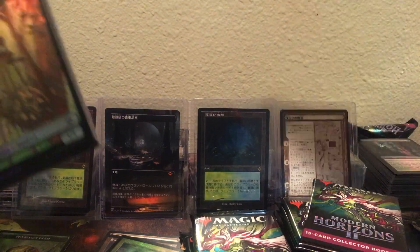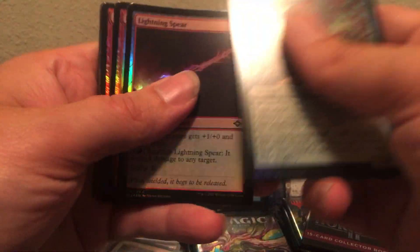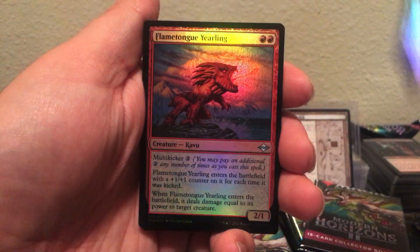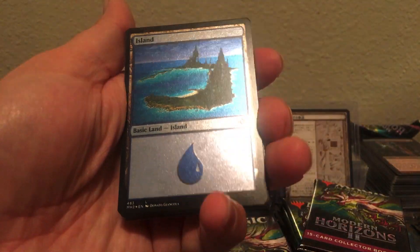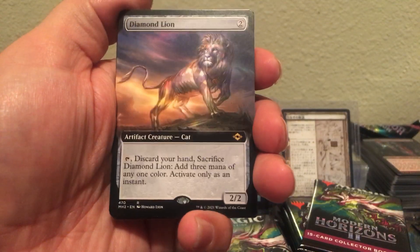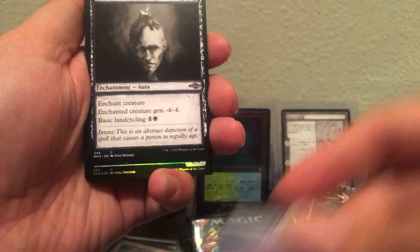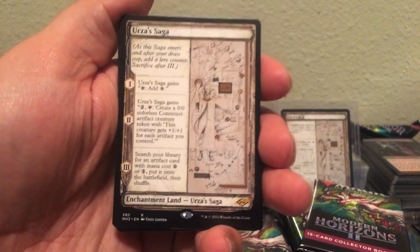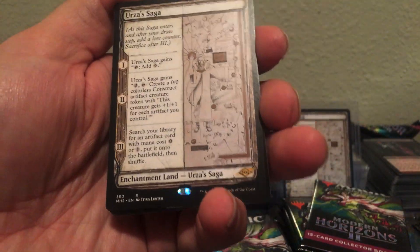Alright, we don't care about the commons. Any good uncommons? Prismatic Ending. This one looks good — no white marks on that one. Another dime. This is exactly like the first box I opened. We're having a repeat, boys — another etched showcase version.